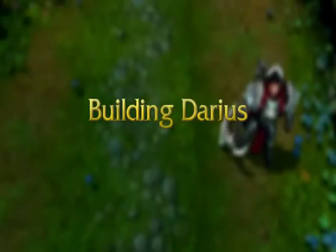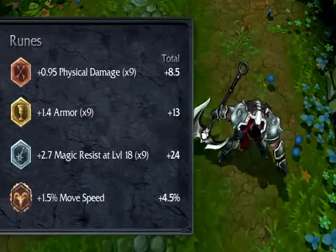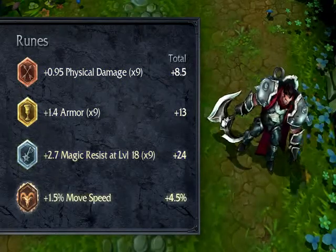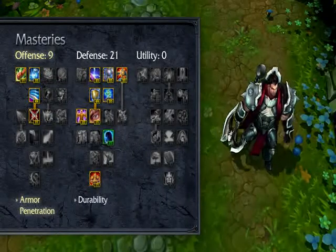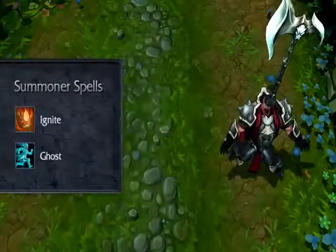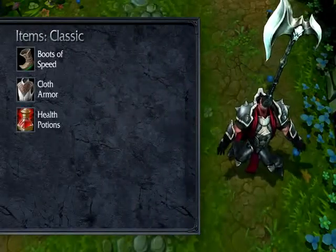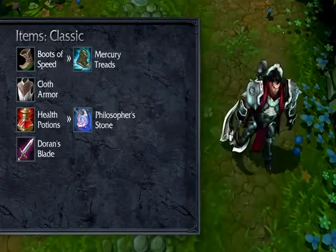I recommend building Darius with a mix of Physical Damage, Durability, and Sticking Power through Movement Speed and Slows. For Runes, take Flat Attack Damage Marks, Flat Armor Seals, Magic Resist Per Level Glyphs, and Movement Speed Quintessences. For Masteries, take 9-21-0, taking Armor Penetration in Offense, plus all the Durability and Minion Damage Reduction in Defense. For Summoner Spells, take Ignite and Ghost in order to destroy and stick to your targets. Open with Boots of Speed or Cloth Armor and Health Potions. Rush Philosopher's Stone, add a Doran's Blade, and take Mercury Treads or Ninja Tabi as needed.